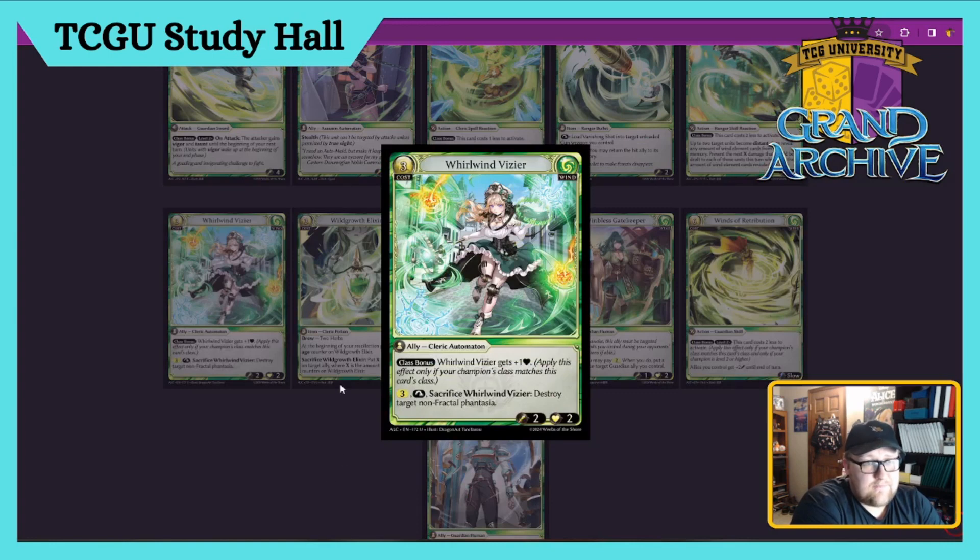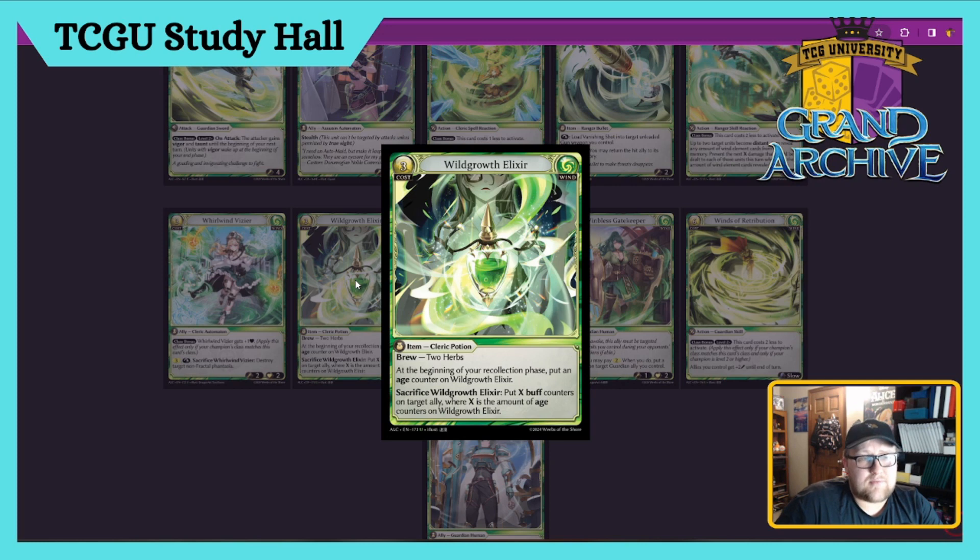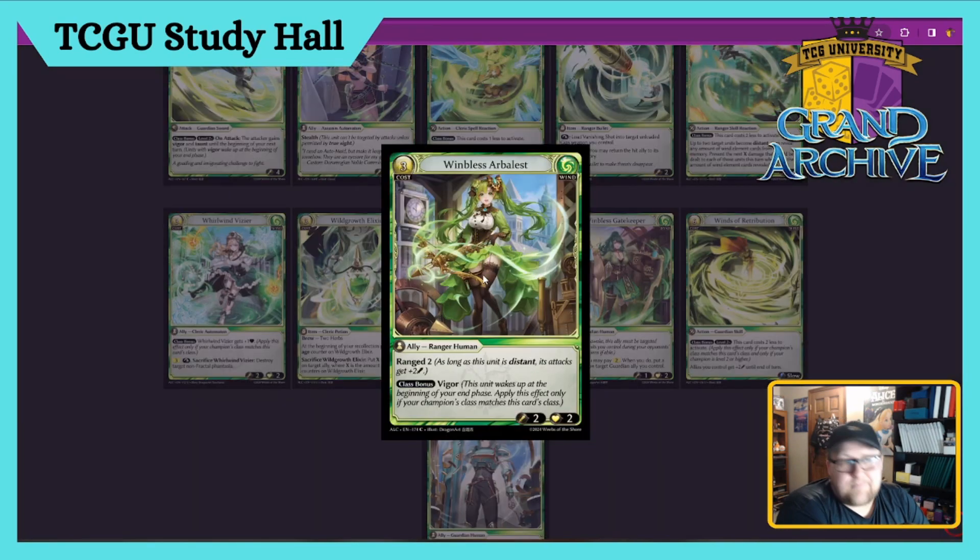Wild Growth Elixir — three cost Cleric Potion Item. You brew it with two herbs. At the beginning of your Recollection phase, put an Age counter on it. Sacrifice it to put X buff counters on a target ally you control, where X is the amount of Age counters on it. This card says make one dude really really big if your opponent doesn't take care of it, then swing for game. This card's a four in my opinion — it is a little slow, but not much takes care of Items. You could play this turn one, sit on buff counters, and just bury your opponent.